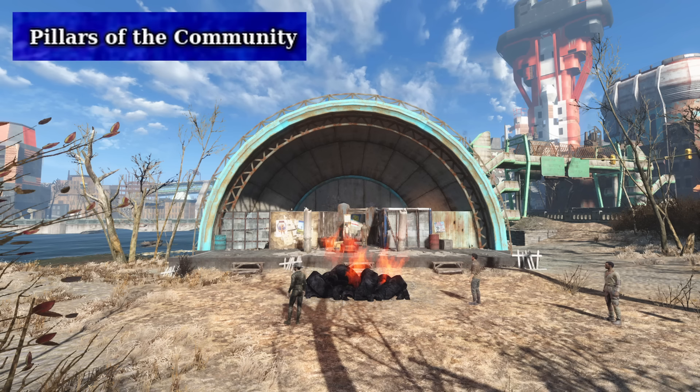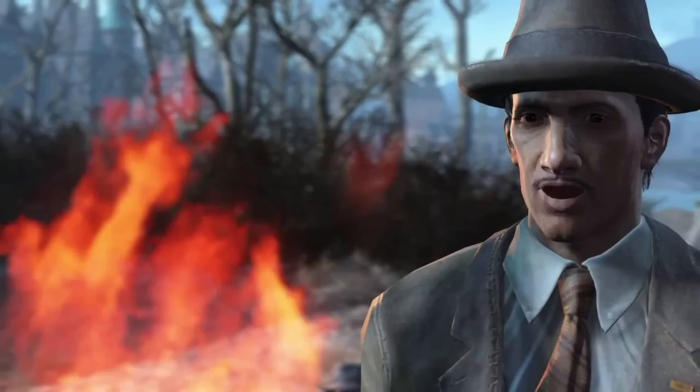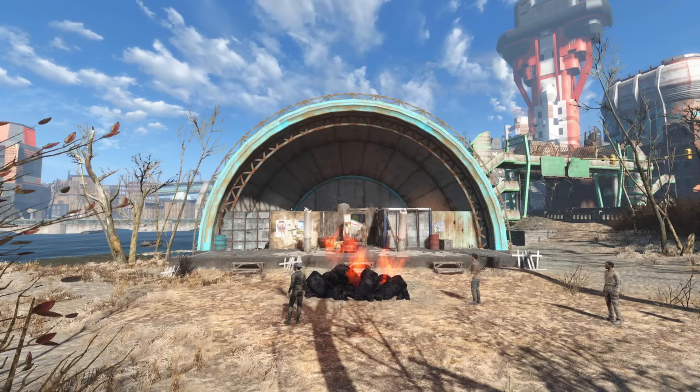The Pillars of the Community is another side group in Fallout 4, encountered most likely during the Cabot House quests. They are a cult-like organization led by Brother Thomas, operating out of the Charles View Amphitheater in Boston. The group preys on vulnerable wastelanders, promising enlightenment and community in exchange for their belongings — basically just robbing people. When the player encounters them, Brother Thomas attempts to recruit them by having them participate in a cleansing ritual involving relinquishing all possessions. Players can confront Thomas, expose their scam, and potentially recover lost items, or they can probably just kill them all, which I would wager is what most people do.